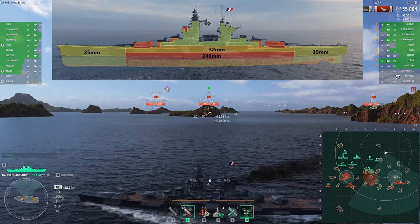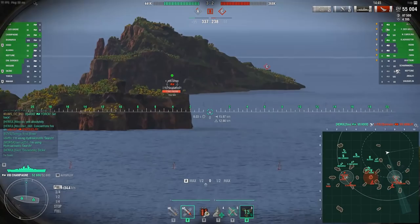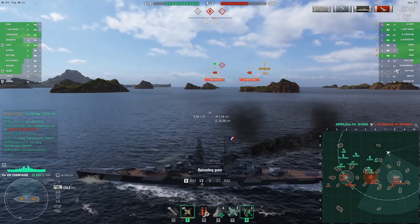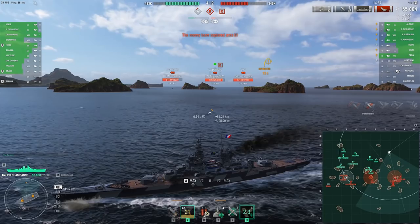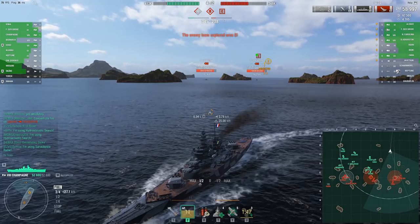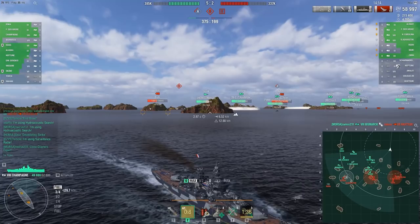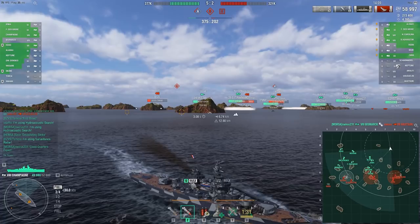Again, very much on the low side — a quick comparison with her French compatriots the Richelieu and Gascoigne shows 330 and 320 millimetres of main belt armour respectively. Champagne's two turrets get decent protection with a frontal plate of 430 millimetres, a side plating of 300, a rear plating of 270 millimetres, and two sloped top plates of 195 and 170 millimetres. At Champagne's ideal range of engagement, these turrets rarely got knocked out, which is very important because with just two turrets, losing one means losing 50% of your gun power.